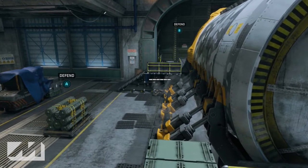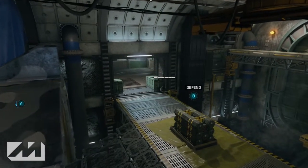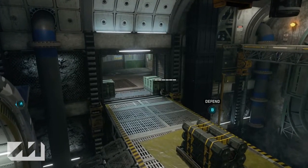Let's head over to the B bomb. The first spot for the B bomb is inside the green box on the enemy side of the bridge. This one's very similar to the second spot I showed you on the A bomb — you can lay down and back most of your body into that box.